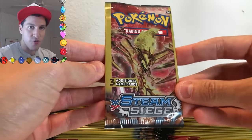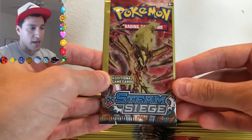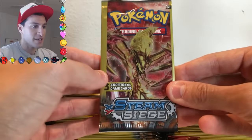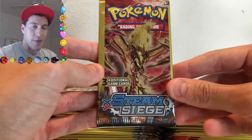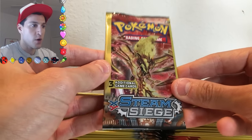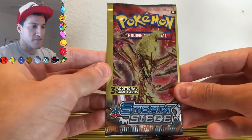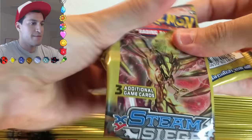Here is a Dollar Tree pack — if you don't know what they are, they come with three cards in every single pack. A lot of you have requested me to open these, so I decided why not do an opening where we open a ton of them. I'm going to be opening these much faster than usual with no card tricks, and if I pull a good card I'll love it and say hello to it, but put it to the side fairly fast. We're going to get right into this, starting off with Steam Siege.